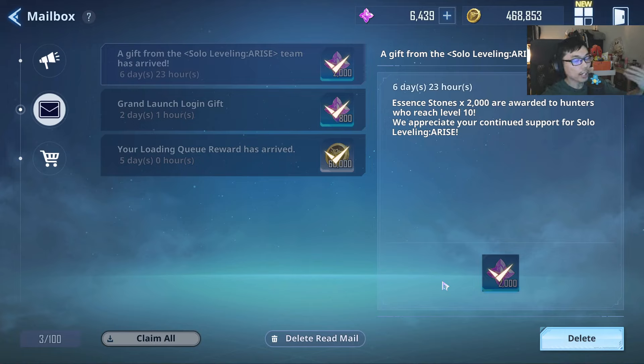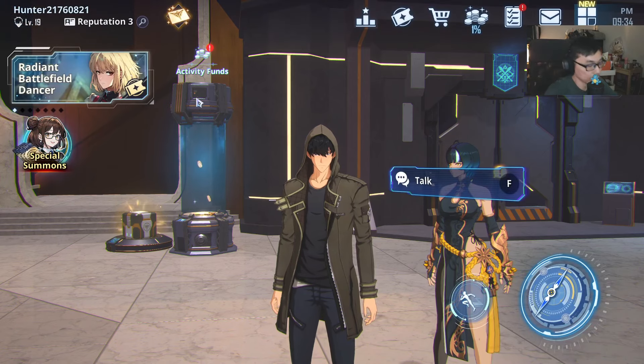To do 10 pulls, it's going to be 2,500 gems. So if you are able to push a little bit and play a little more, you can have extra gems to basically re-roll for. It's something that I do highly recommend.